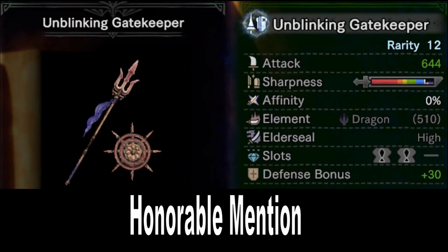My first honorable mention is the Shara Ishvalda Lance: the Unblinking Gatekeeper. This one makes the cut because it's really the only viable non-elemental boost Lance. You could go with a lower rarity one for augments, but I like the high base attack of 644 on the Unblinking Gatekeeper, plus the decent bar of purple sharpness you get with maxed out Handicraft. If you're trying to use Non-Elemental Boost on the Lance, this is your best bet.